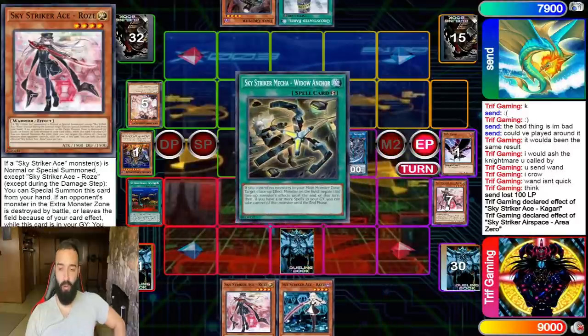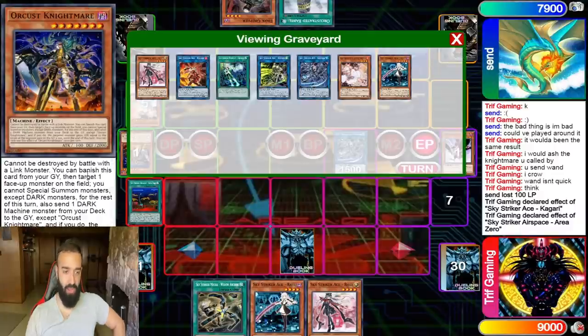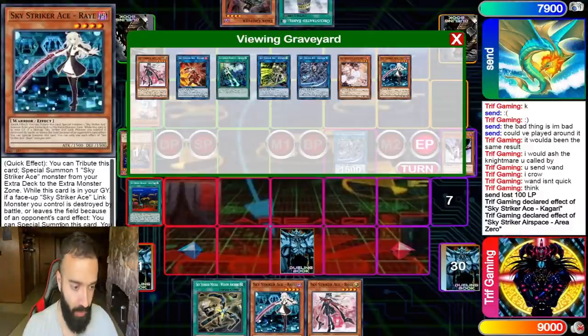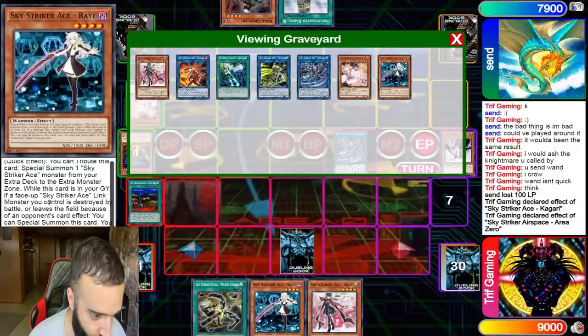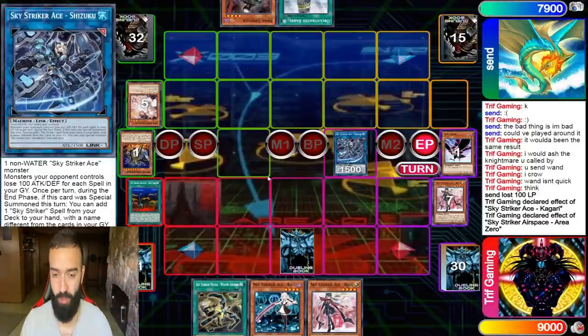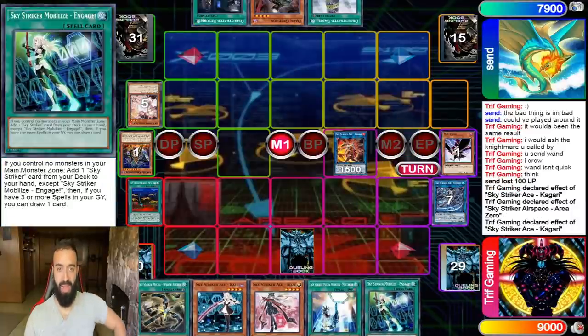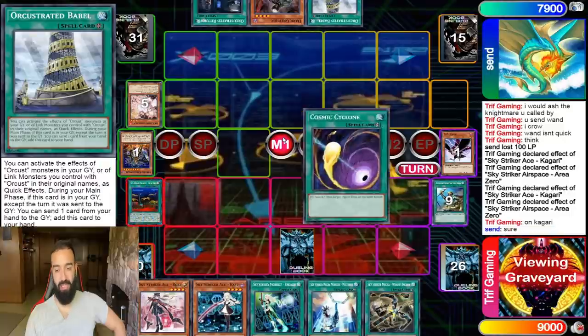I have both Engrave Rose and Ray and Shizuku. Note: you cannot activate Ray if you pop your own card by an effect — if you destroy a card by your own card effect it leaves the field and you can't special summon it that way. He passes again because he doesn't have a play, and at this point when Sky Strikers get rolling you can't lose.